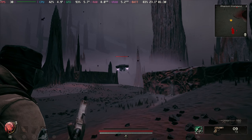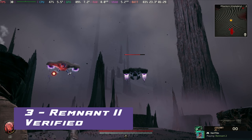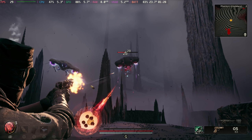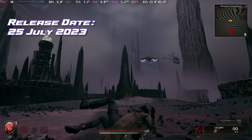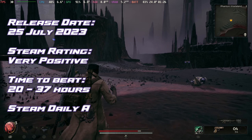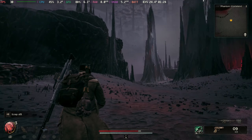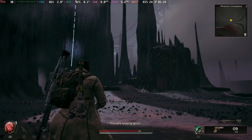Securing the third spot is Remnant 2, an action packed game that blends methodical and frantic combat with large scale boss battles. It has a very positive rating on Steam and boasts a daily active player count of over 100,000 players. One of the hottest games in our list this week, even though it has been surrounded by controversy regarding its verified status.